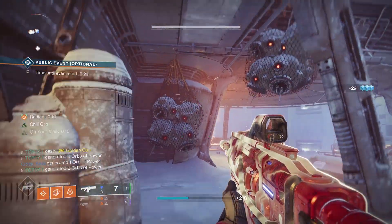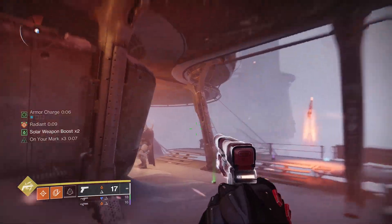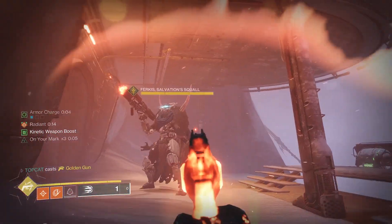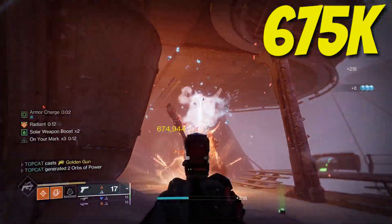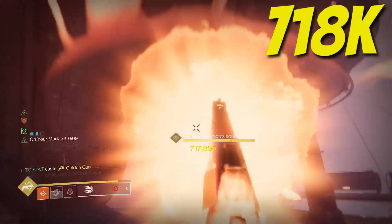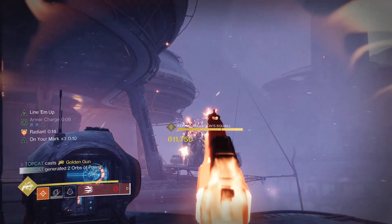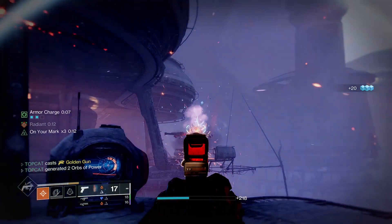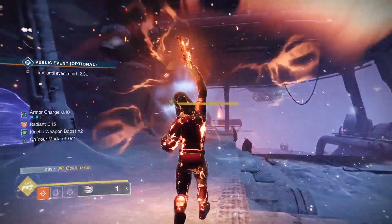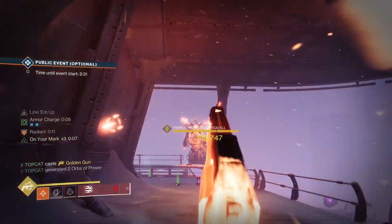Bungie tried removing the kinetic surge bug. However, times one surge mod still pushes our super damage to 675k, and times two surge mods will give us 718,000. Times three, however, does nothing — so Bungie fixed it a little bit. Let's call 718,000 our new baseline.